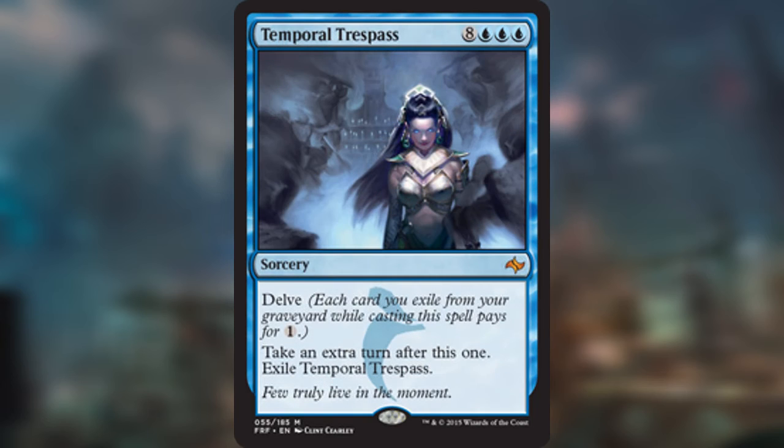Also, Temporal Trespass is eight blue-blue-blue — eleven mana total for a sorcery. It's got Delve, and you take an extra turn after this one, then exile Temporal Trespass. With this, if you exile eight cards, it's just a three-mana extra turn spell. We can start getting crazy powerful effects like Time Walk with just having to exile some cards from our graveyard, which is not that hard for many decks.